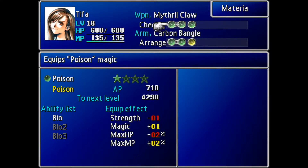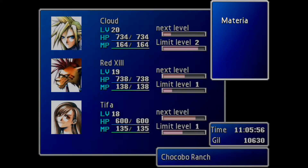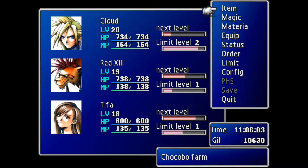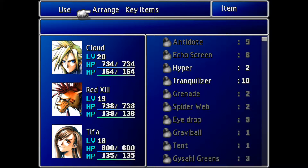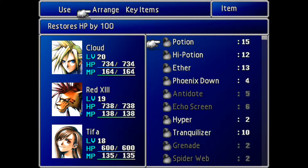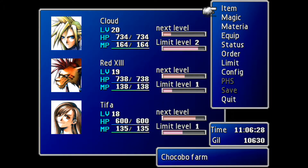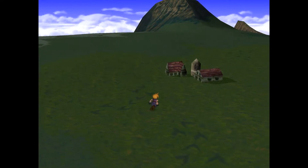The first thing you need to do here is equip the chocobo lure onto somebody. We have two Sense materia so we'll drop one — we don't need Sense anymore. Now that Cloud has the chocobo lure materia attached, he'll be able to attract chocobos out in the wild near those tracks. I'm going to arrange my inventory so the Gysahl Greens are at the very top of my list, so I can grab them right away before the chocobo can escape. That's Final Fantasy 7 101 — getting to it quicker is always better.